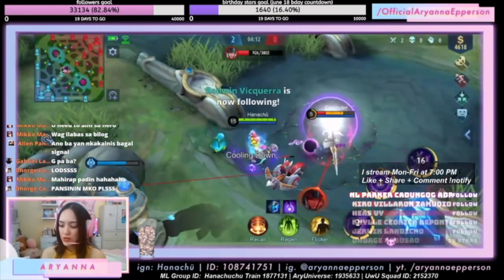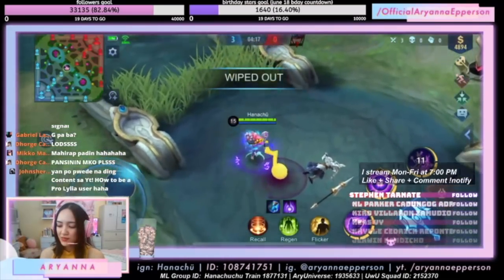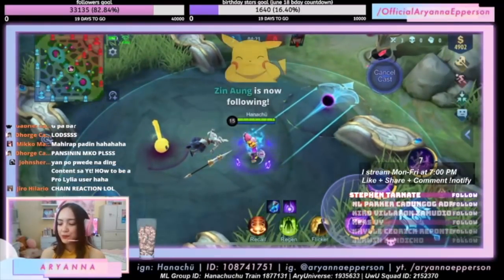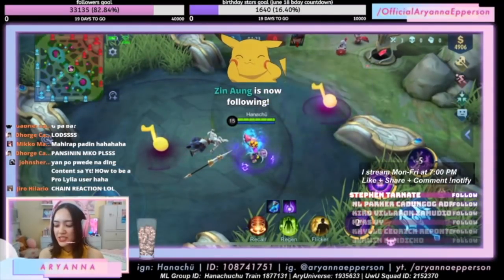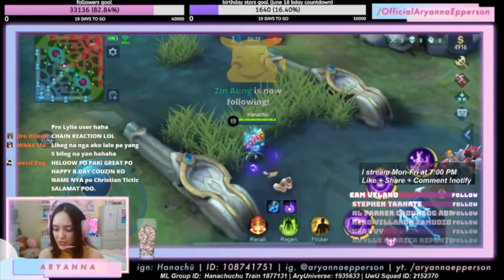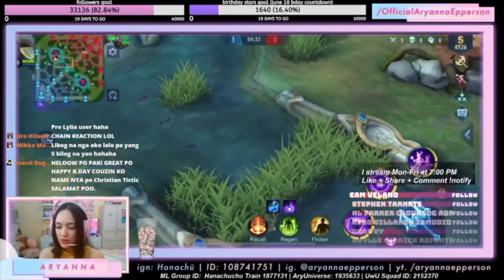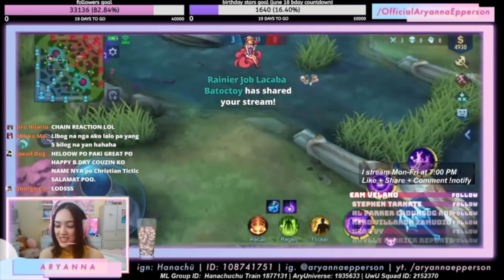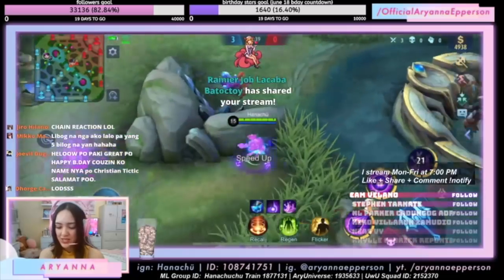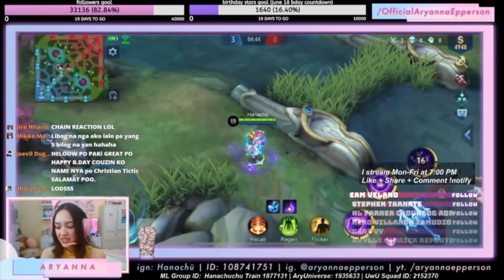So if you want the second skill to explode, aim your first skill at the second. And then for the third skill, it's also good for escape. Because if you've noticed, guys, there are shoes following Lillia. The location of the shoes is where she was 4 seconds ago. So if I use the third skill, I'll go back to the place where I was 4 seconds ago. And the second skill will also reset, and she'll also heal.